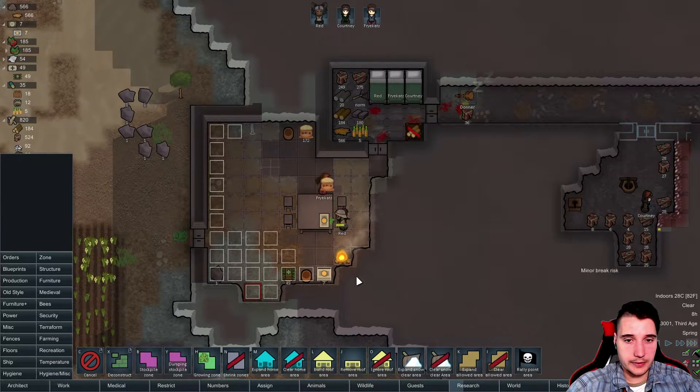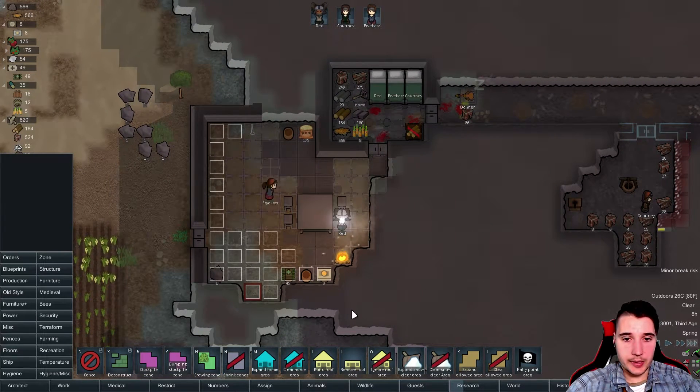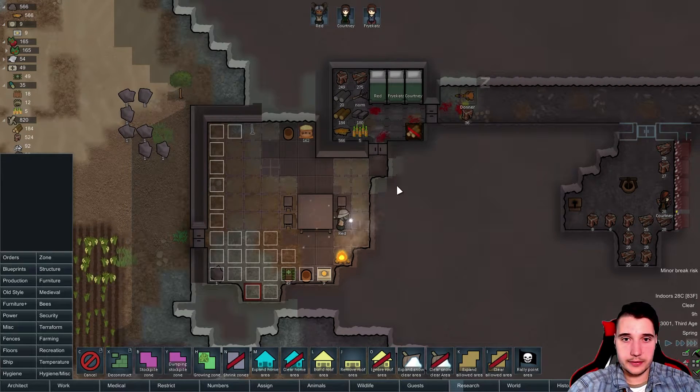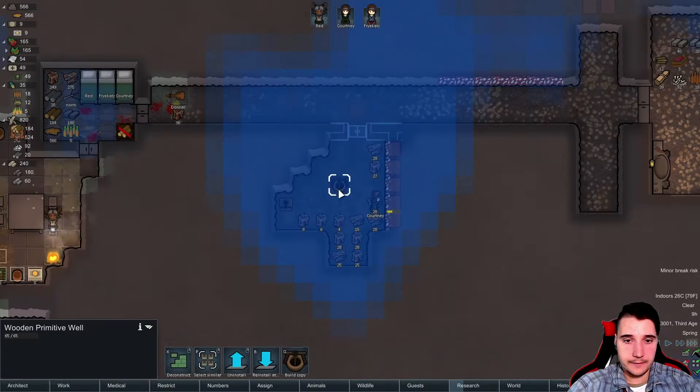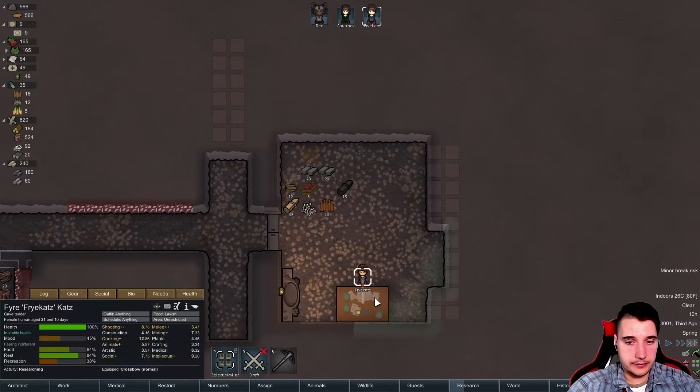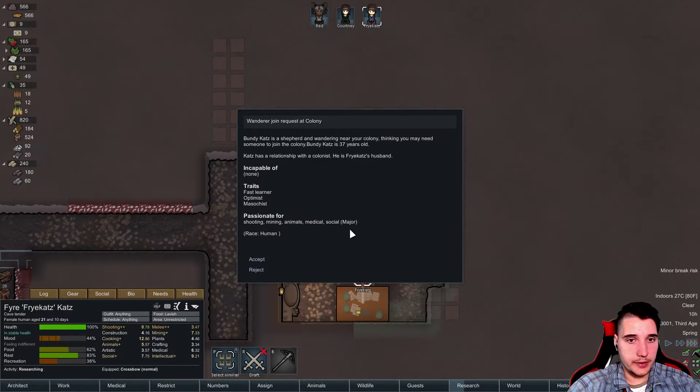I do want to build them beds — their own beds. I might just do bedrooms on each side of this whole thing. This is gonna be the common room, nice and easy. There's meals being cooked — good. We now have a wooden well, we have a latrine, people can wash themselves.